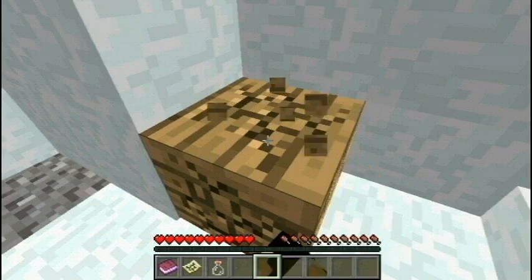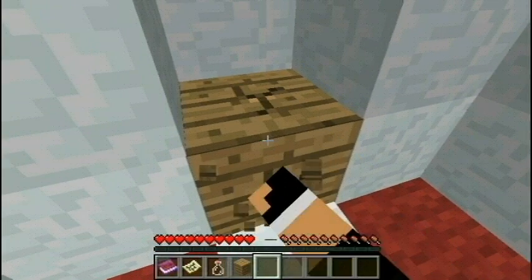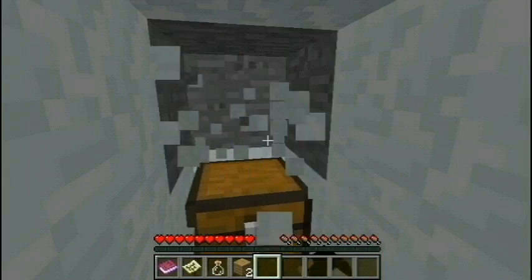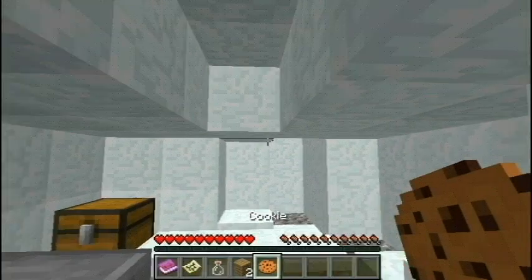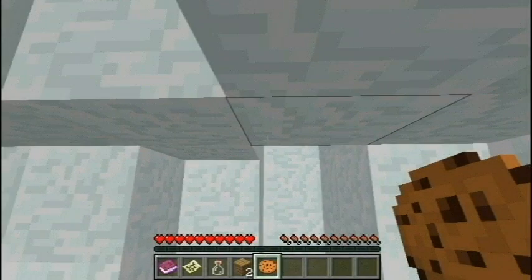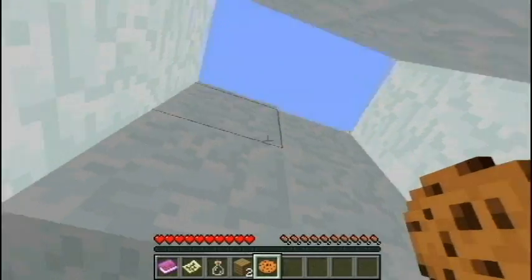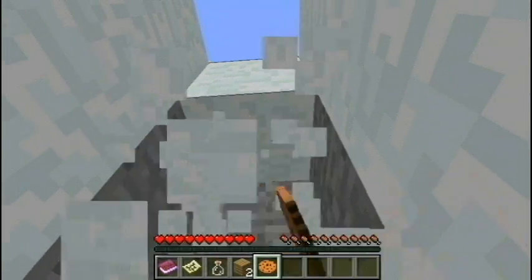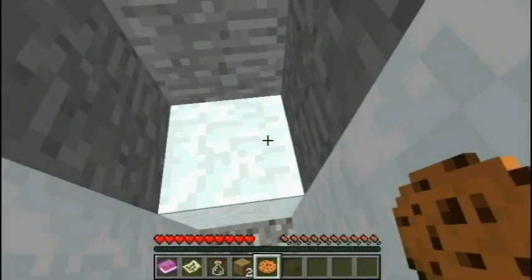There's a piece of wood here, maybe I can gather this wood, make sticks out of it. Well, this ain't even enough for a stick. Oh hello, what's in here? A cookie - I can use a cookie. The good thing, at least we got something to eat. It's only one cookie though. I don't see anywhere I can go - we gotta go that way. Just snow. That's three blocks though.